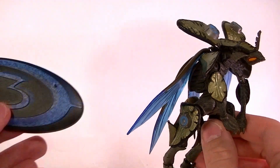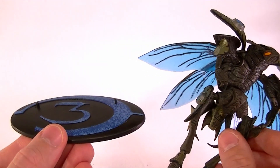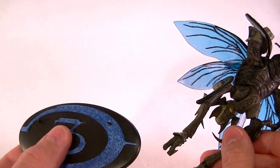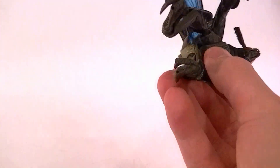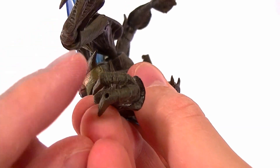He does come with a Halo 3 base, which is cool, except if you're trying to do a display you may not want the big Halo 3 branding — you'd want a standard plain black or clear base, which would have been cool. It does have two pegs on it and he has peg holes in each of his feet, one larger than the other, so you know which way to put him on the base.